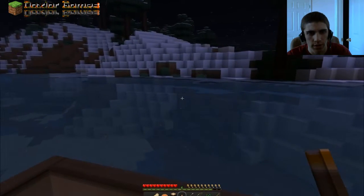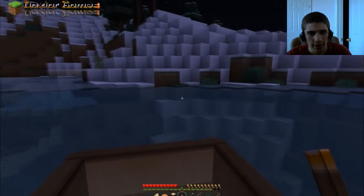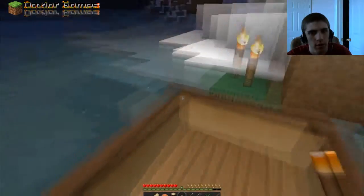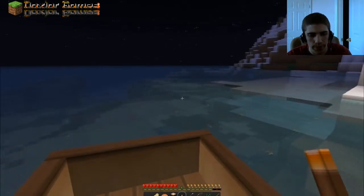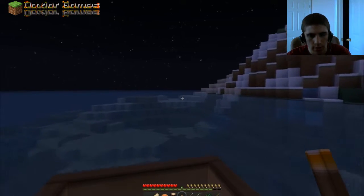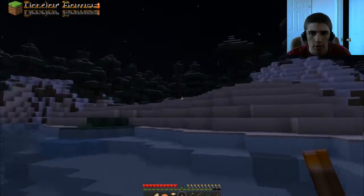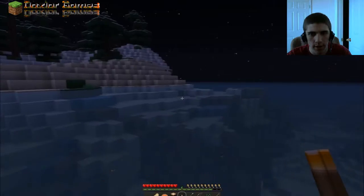All right, let's get closer so I can put a torch. Get closer — I don't want to lose my way, that's the problem. I wanted to put a torch down so I could leave and still find my way at night. Ah, more freaking forest. This is just a forest island. All right, let's go back.